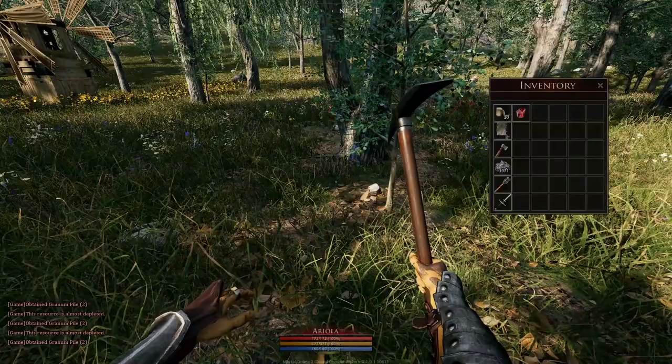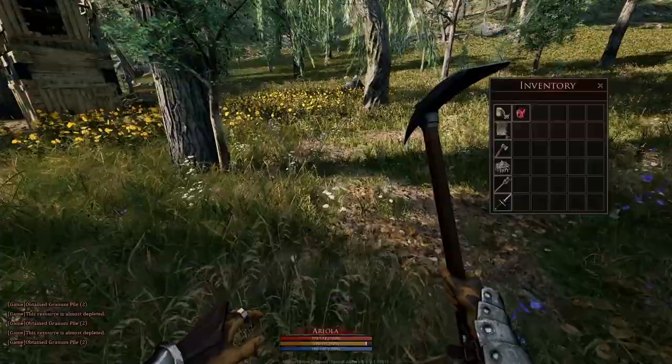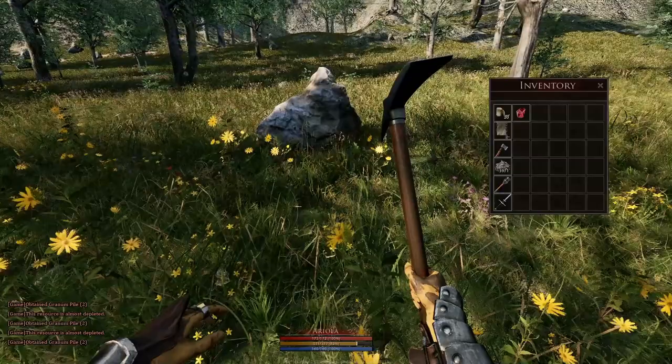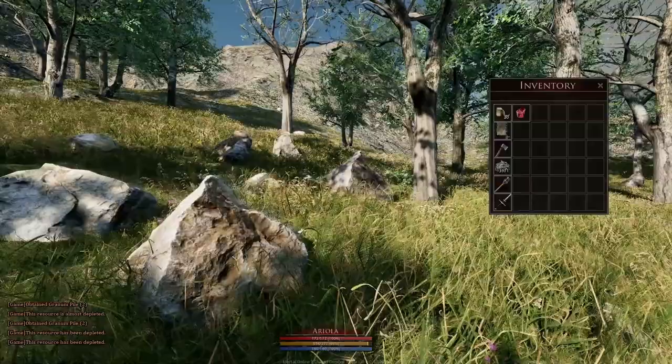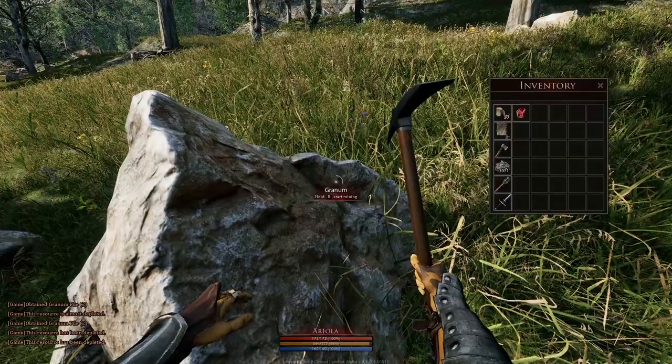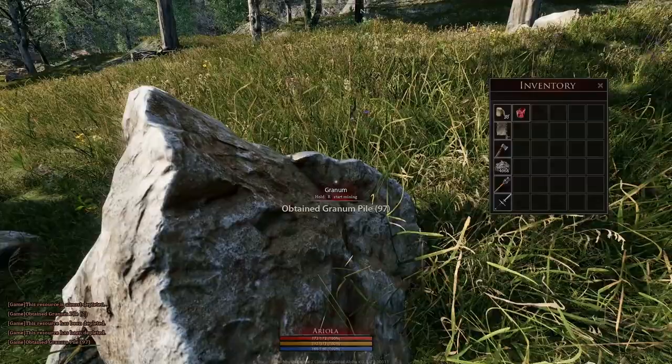Those rock nodes are basically in a grid system. If you mine another rock which is too close to the one you initially mined, it will also say it is depleted since it uses the same counter. So you can see this rock is also too close. We need to move a bit further and pick a rock that is further away, and you can see that the yield is again at around 100.